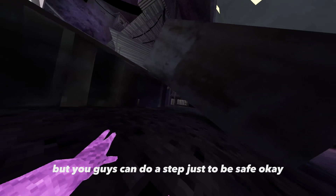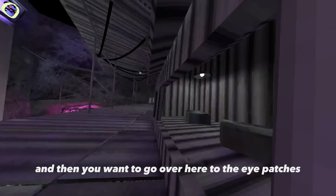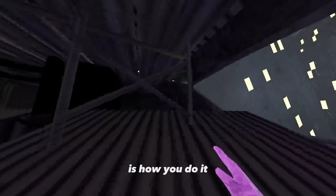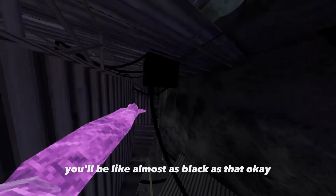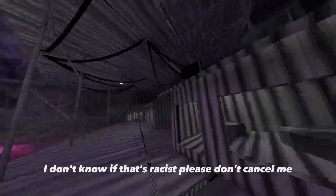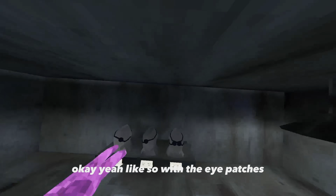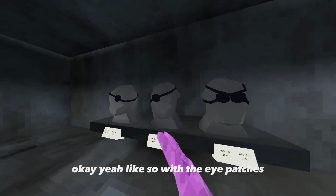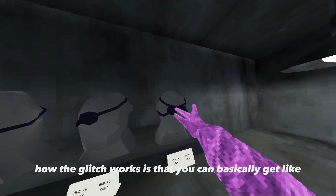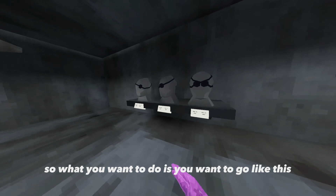Then you want to go over here to the eye patches. This is how you do it — you'll get almost as black as that. With the eye patches, how the glitch works is that you can basically get like the same color as that.